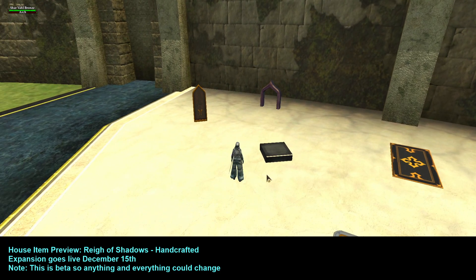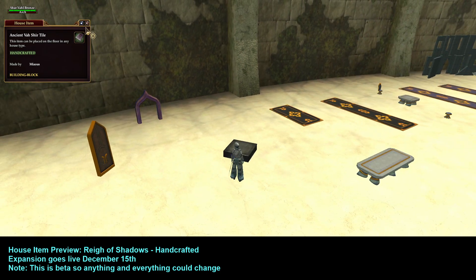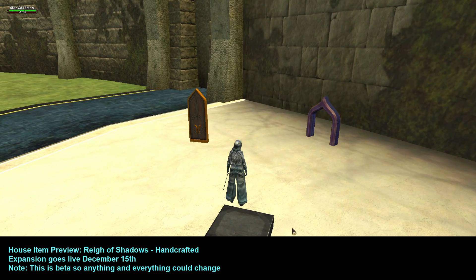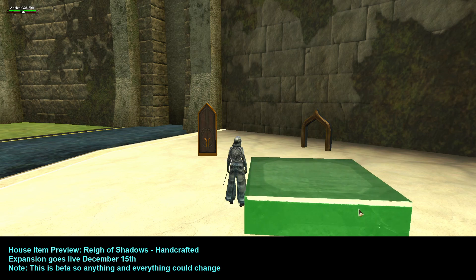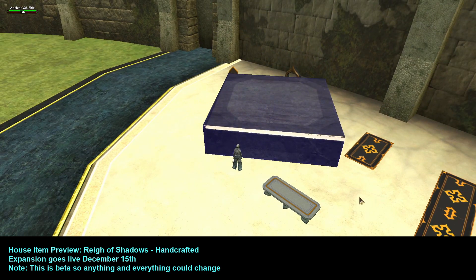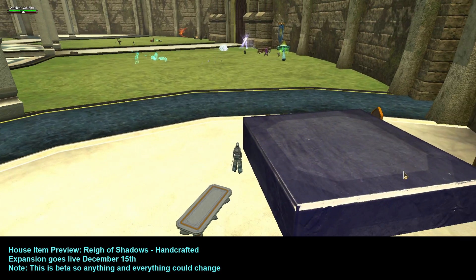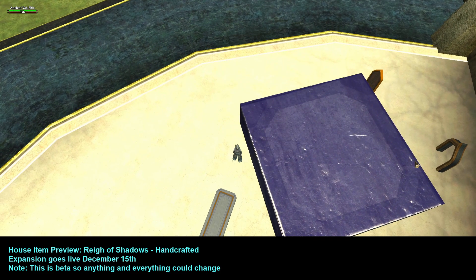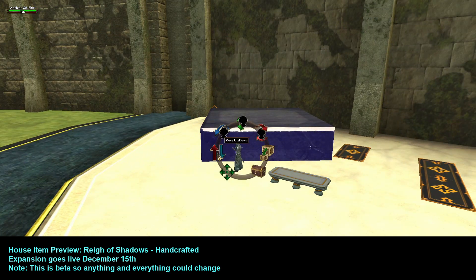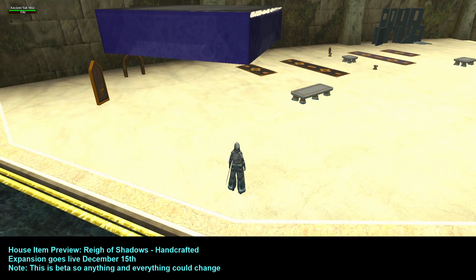Moving on — this item is the Ancient Va'shar Tile. I don't know how to pronounce any of these, so just bear with me. It's cool, almost like a little step — that would be awesome for building steps. The maximum size is this. I'm not sure why the top edge looks white and there appear to be little imperfections in it, but it is solid on the bottom.